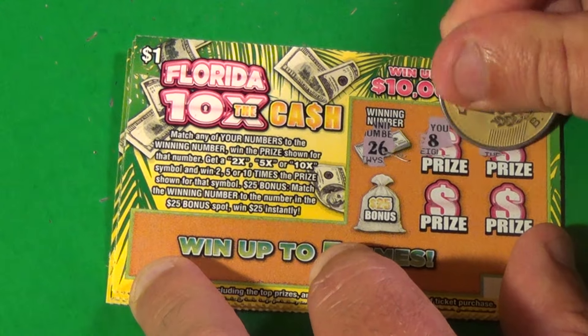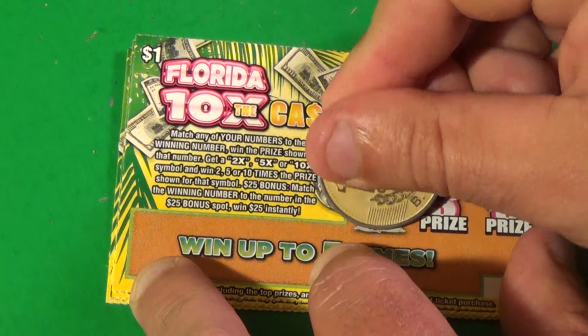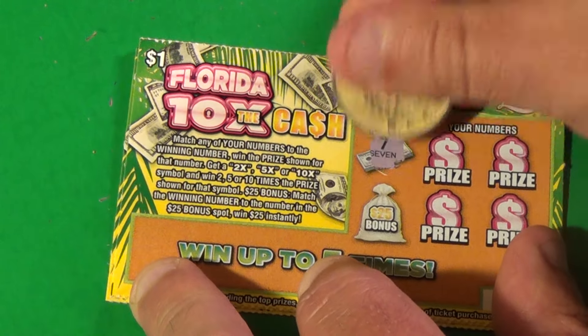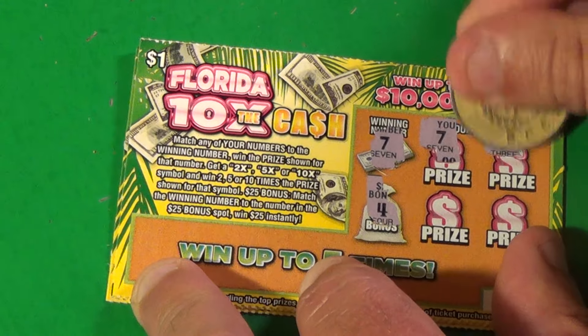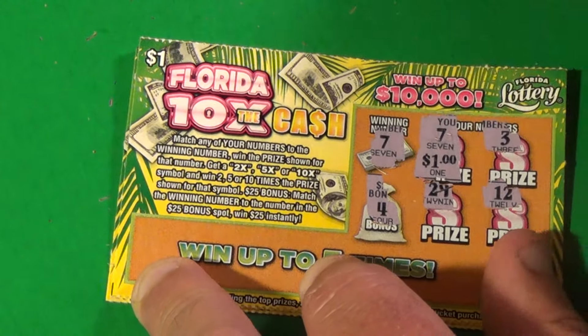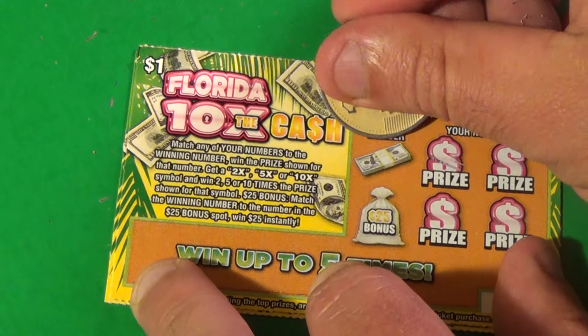Next one: 26, 8, 12, 28, 19, 1. Next one: a 7 — that's a 4. There's a 7, 3, 29, and a 12. We have a 12, and we have a 1 dollar! The old 10x the Cash has a 1 dollar.